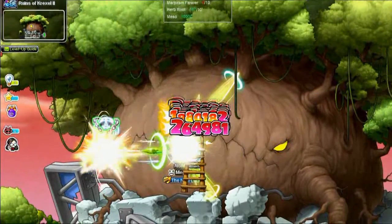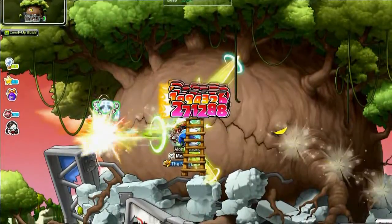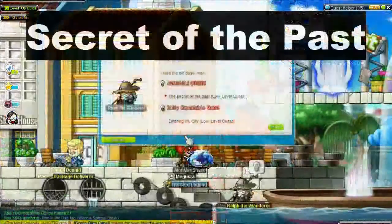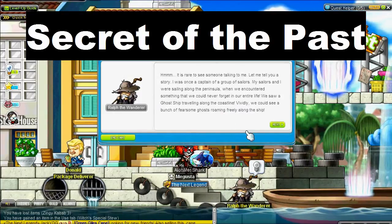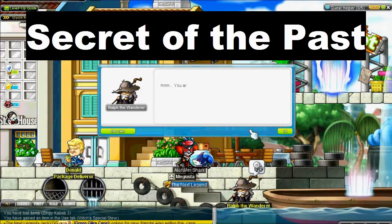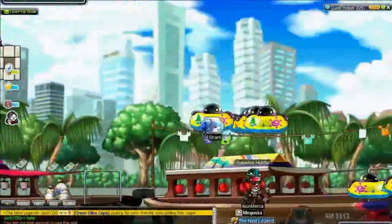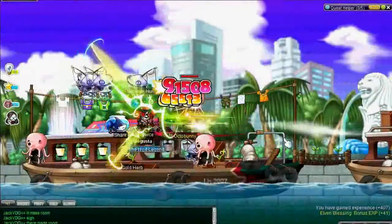He doesn't give you many rewards, but he's still pretty fun to fight. To get started, you're going to come to the town right before MP3. If you don't know where that is, I'll include a link somewhere in the video. Look for an NPC called Ralph the Wanderer. The quest is called Secret of the Past, so accept that from him.